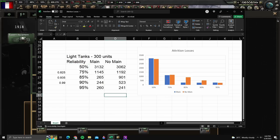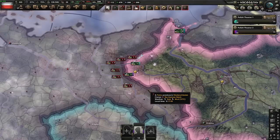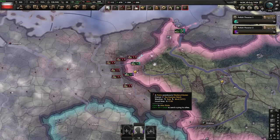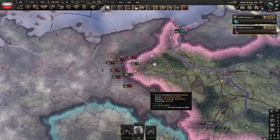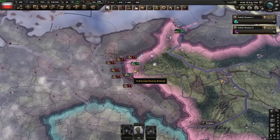Now let's move on to the equipment capture ratio. This is the basic test we're going to be doing for maintenance company equipment capture ratio and whether maintenance companies actually meaningfully impact recovery rate. I had a much bigger one planned with an invasion of the Soviet Union, but we'll get into why that didn't work partly through this test.